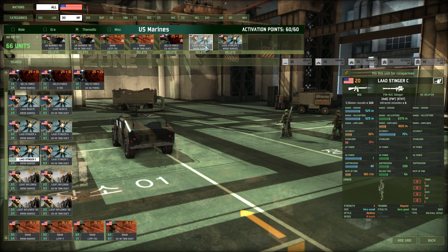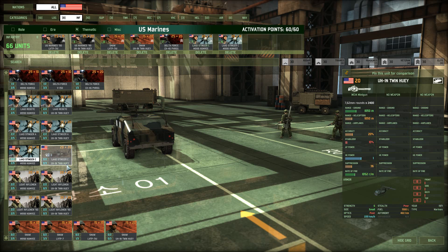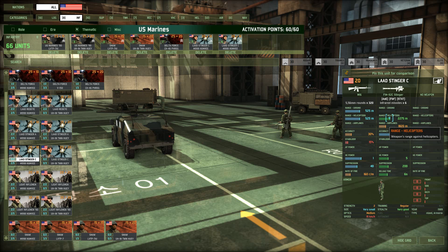Next I have two cards of Stingers: one of four Veterans and one of seven Hardened. They both come in the Humvee because I ran out of Hueys. These guys have very good accuracy, a decent range against helicopters, decent HE power, and six missiles. These are going to be the main defense against helicopters when doing urban combat.